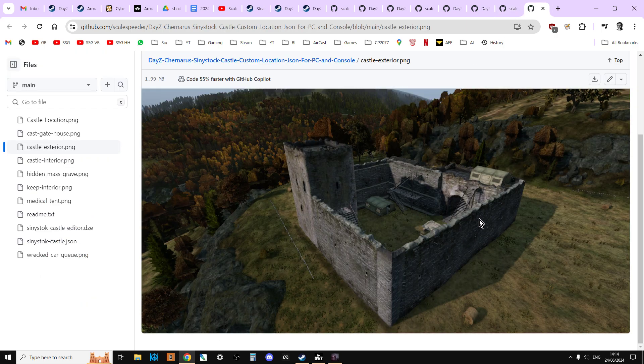And here's another example of a castle that I put up near Sinistock — a brand new castle that's got tents with stuff inside them and all that sort of gear. We can create these custom objects for console and PC, which is the absolutely fantastic and powerful thing about the DAISY editor mod.